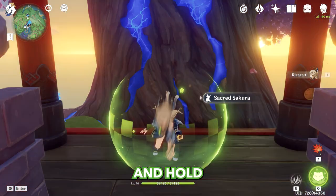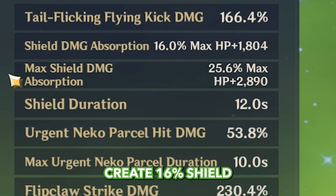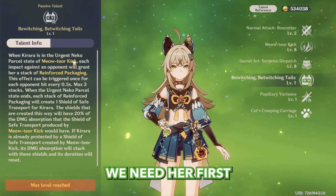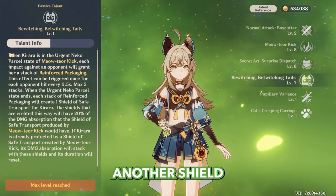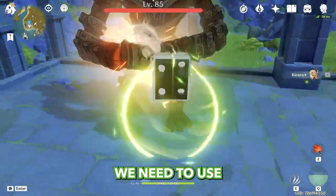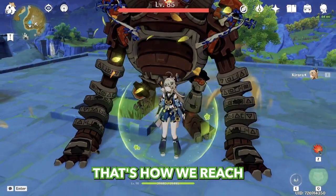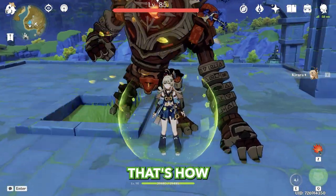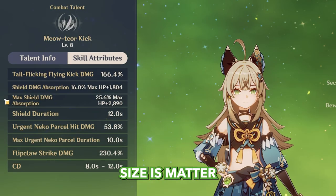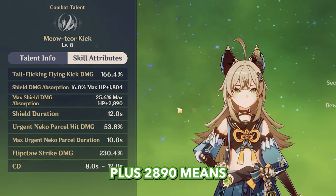So we have the press and hold versions of this skill, and both of them create a 16% shield. But how do we make a 25% shield? To do this, we need her first ascension passive, which creates another shield that adds to the first. Basically, we need to use the hold version, make three attacks, and then end the skill. That's how we reach maximum capacity. That's how I love to use it — because right now in Spiral Abyss, shield size matters. But what does 25% plus 2890 actually mean?